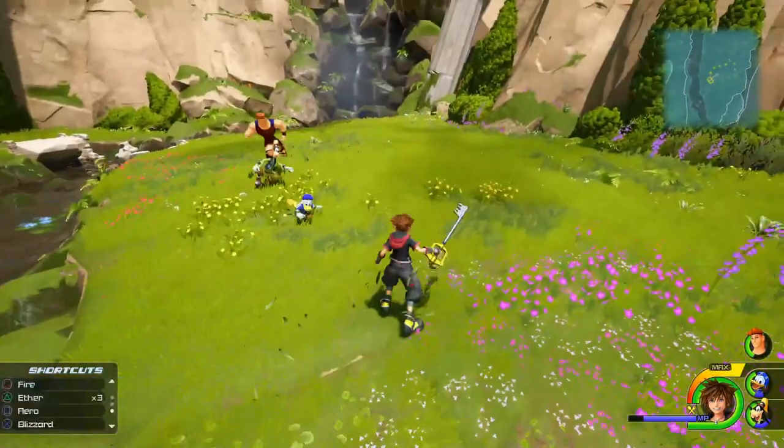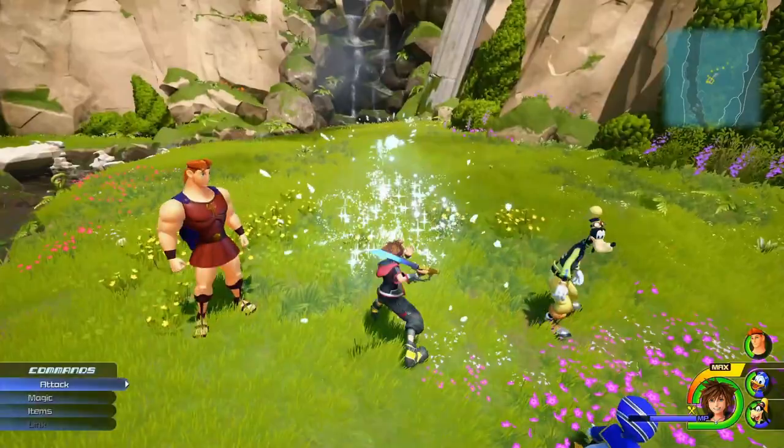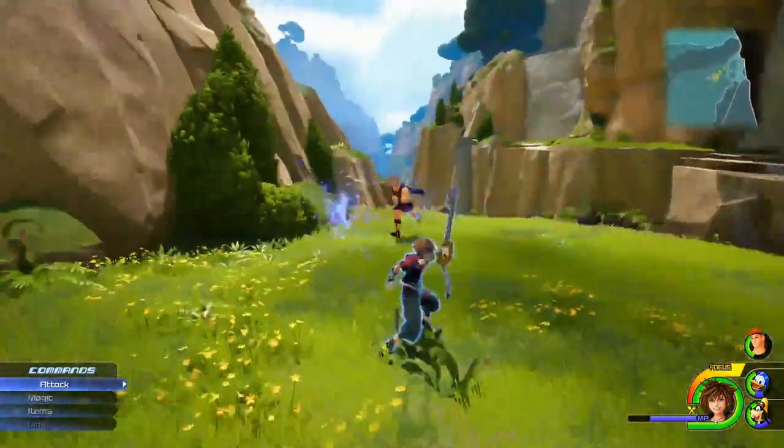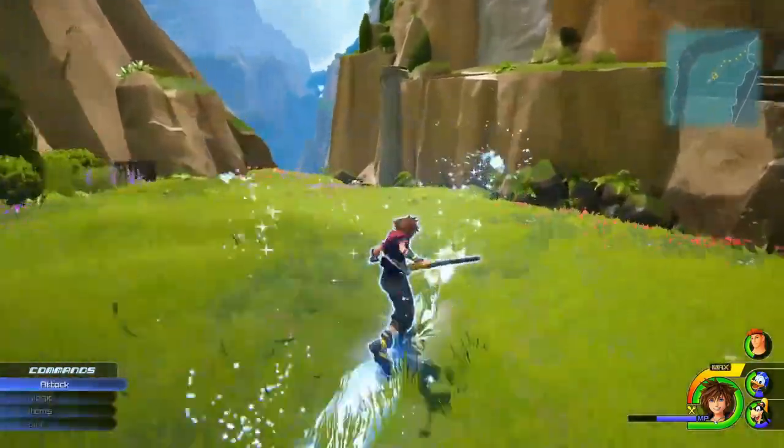Blizzard — the favorite spell of those who like to parkour, especially together with Aero. Blizzard freezes the enemy on impact while leaving an icy trail along the traveling distance for you to use flow motion on. Very good for large open area exploration, even more so when there's nothing to use air step on. This is a top-tier spell for traveling.